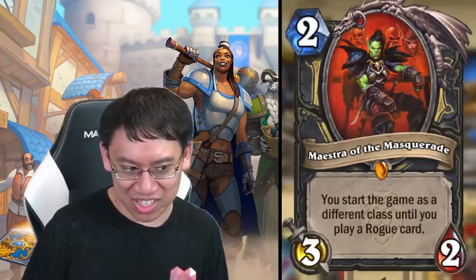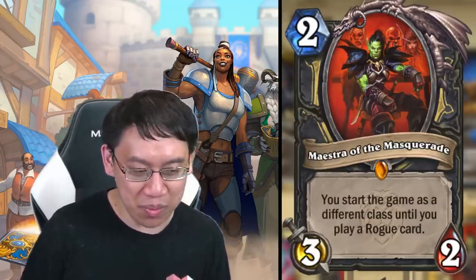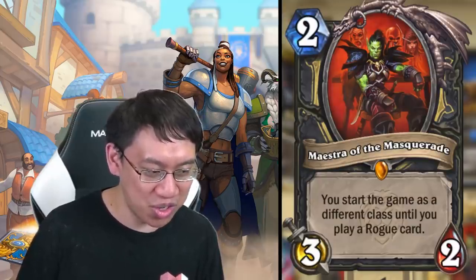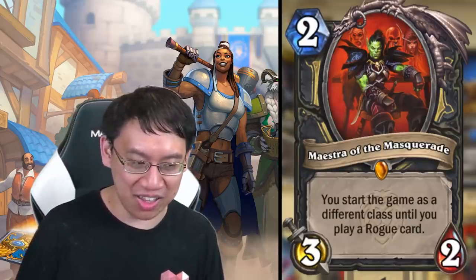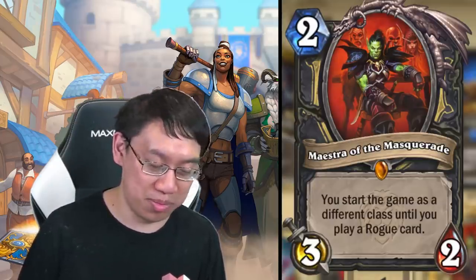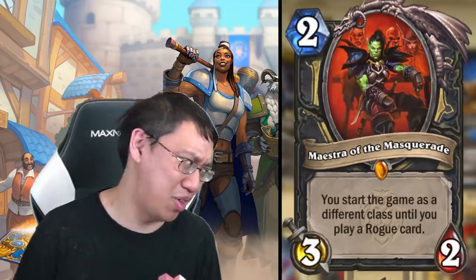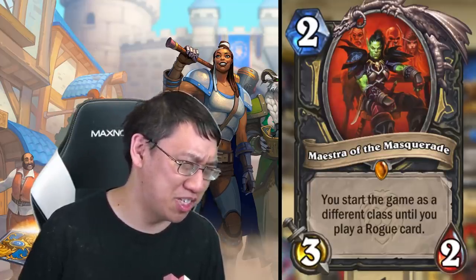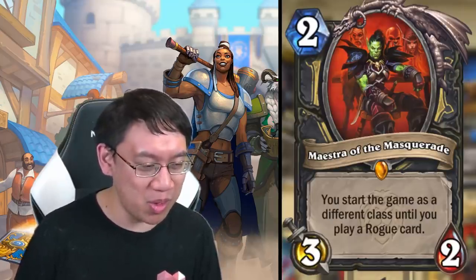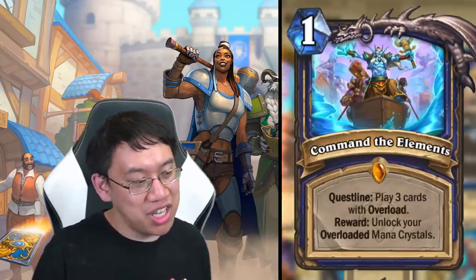Rogue gets some hilarious miscellaneous cards. Maestra of the Masquerade: two mana three-two, you start the game as a different class until you play a Rogue card. If you roll Priest as your different class, your opponent will probably think you're not aggressive — well, there is a face Priest deck now. It could cause the opponent to mulligan incorrectly. Ultimately I think this is a meme card though.